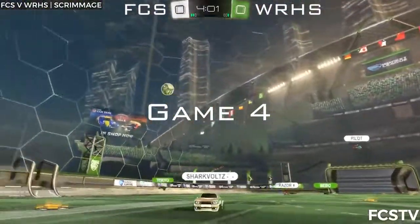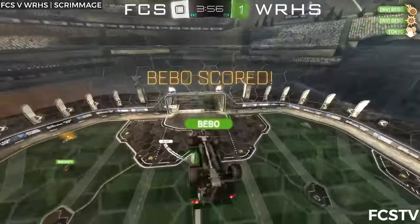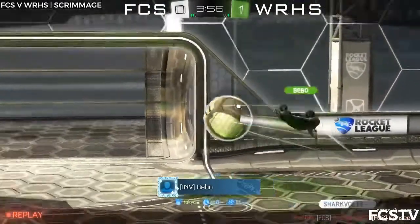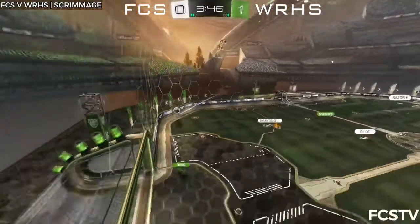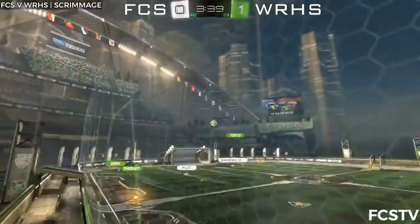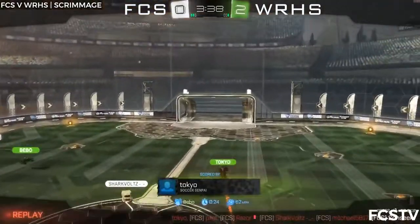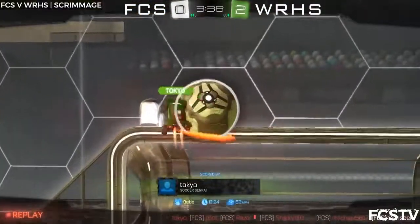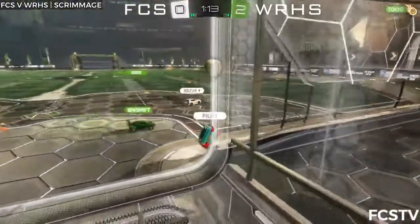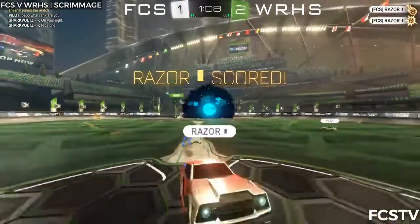Razor bumps Bebo off the path! And now Tokyo coming forward — Bebo can follow up! Yes he does! Great pass from Tokyo — really far away from goal but still! Here's Tokyo now set up by Bebo — the reverse of that first goal. Bebo's shot is blocked — I think that was actually on goal! And Pilot an unsung hero on defense! Razor puts it on goal and it's now 2-1!